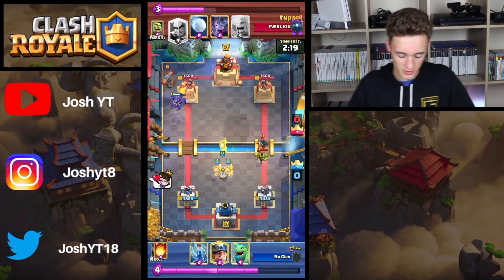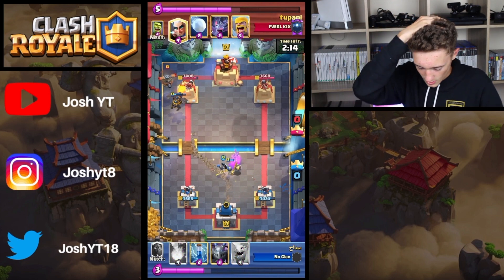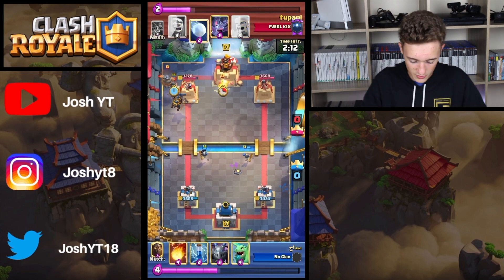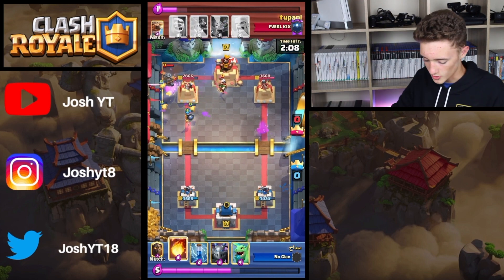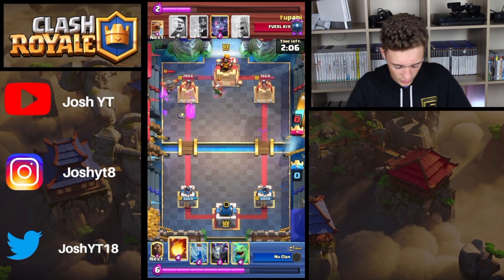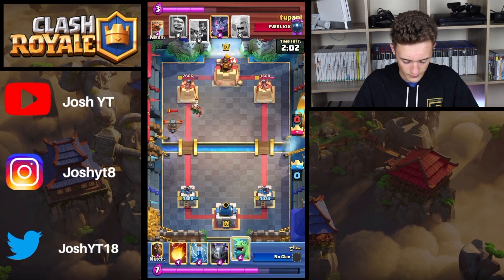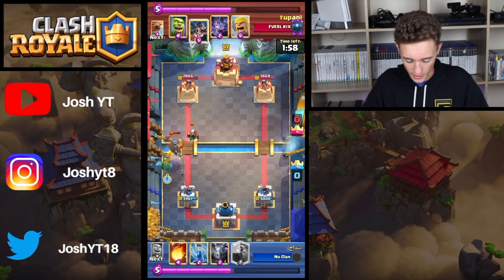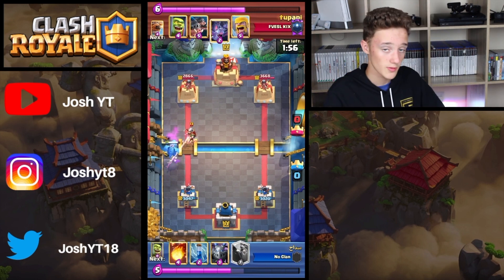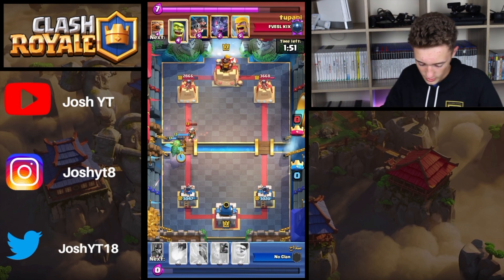He's going to have to use the guards here to kill that Bandit and the Goblin Brawler, so there is going to be a minor tank at the top. A Fireball might come out on this Magic Archer. What does our friend decide to fireball — the Flying Machine or the Magic Archer? The Baby Dragon is actually only going to be responding. No Fireball is needed, probably because he or she is saving it for the Royal Hogs.